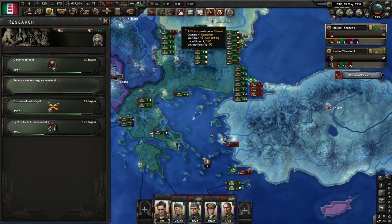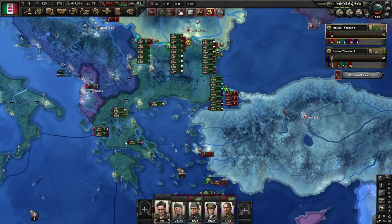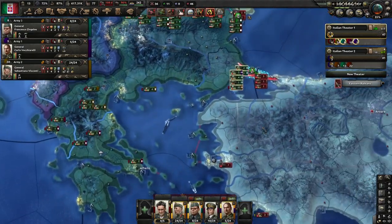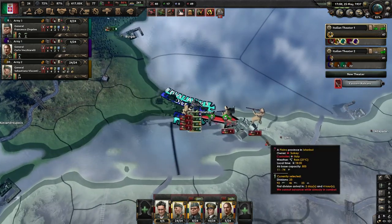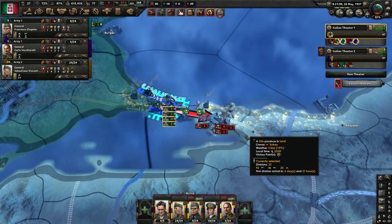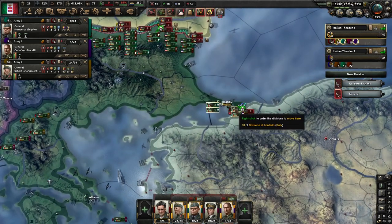It may be time to reassign our units, but I'm curious to see if we can get Istanbul first. And we did take Istanbul. We may also take Izmit — and this is huge, this doesn't always happen, but if it doesn't it is still totally fine. I'll probably still go for a naval invasion from down here.